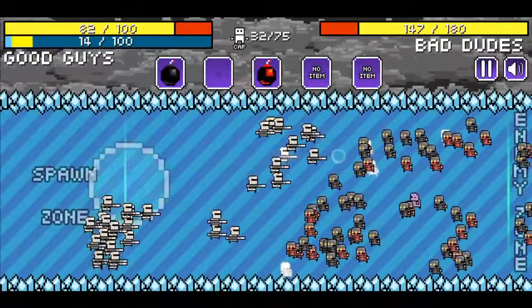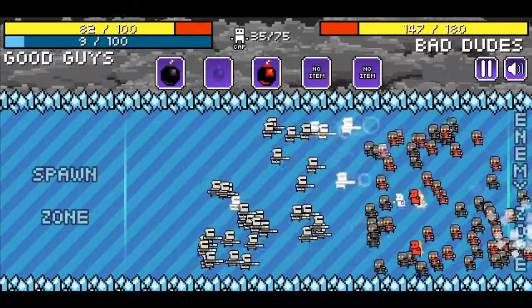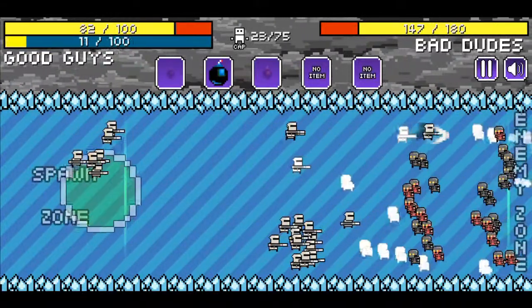For this job you have three types of units: the first one is pikemen, then the swordsman or knight, and magicians. You have three stats: defend, attack, and push power — and probably the push power is the most important one.